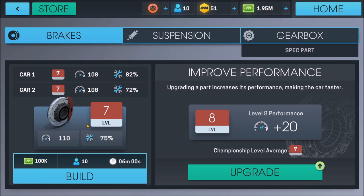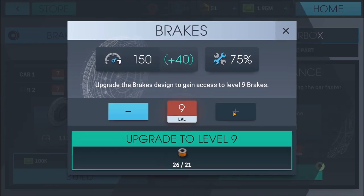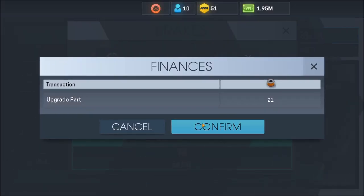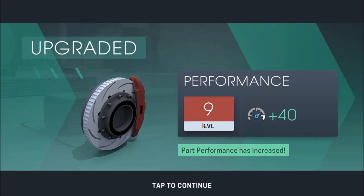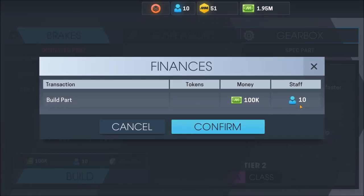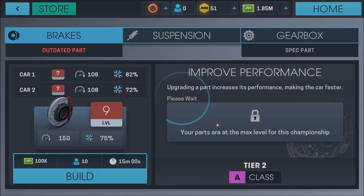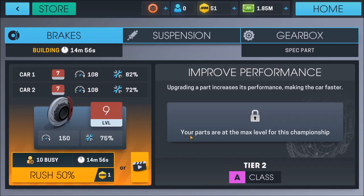Let's come into our parts. Right now we're at level seven, but we want to see if we can upgrade our brakes. We'll definitely go to level eight. What about level nine? Absolutely. It looks like level nine is the maximum, so let's go ahead and skip level eight, go straight to level nine. I like that quite a bit. The next thing we want to do is get started building our very first set at level nine. It's only going to take us 10 staff, which is awesome. It's going to cost us 100K, but money has not really been an issue at any point during our gameplay to this point.